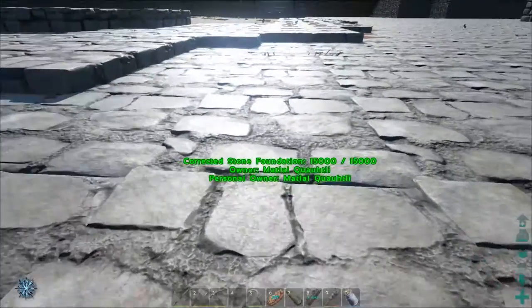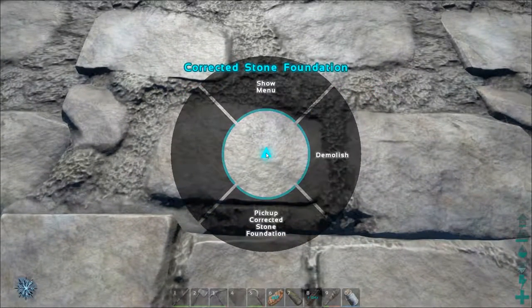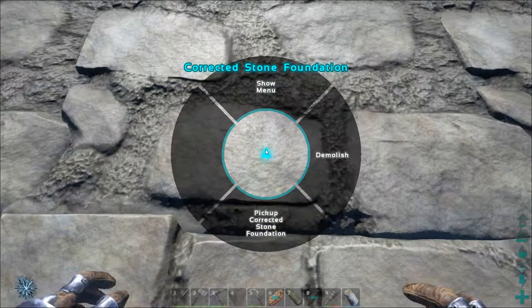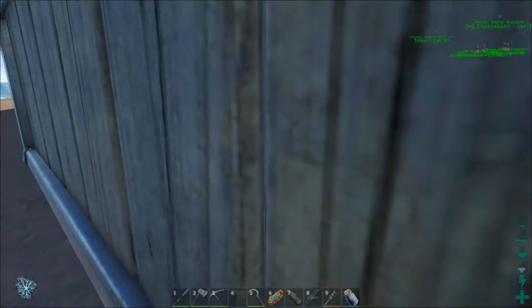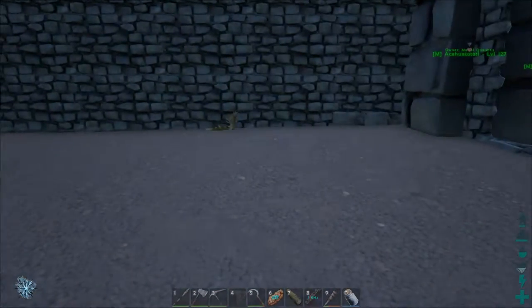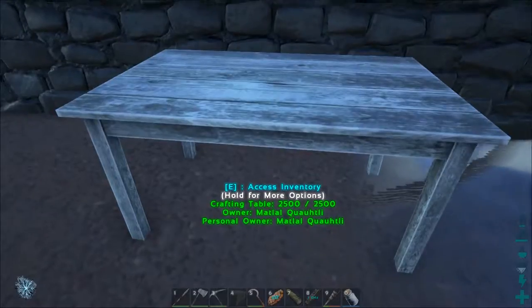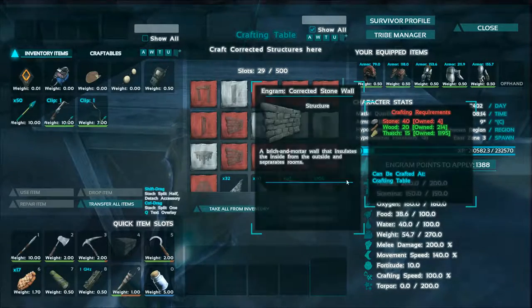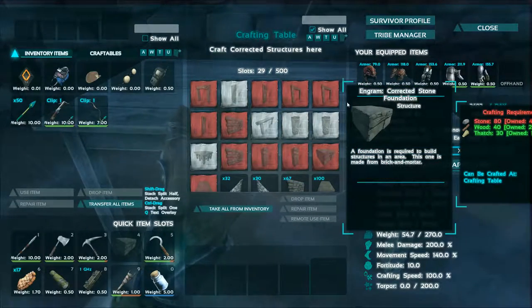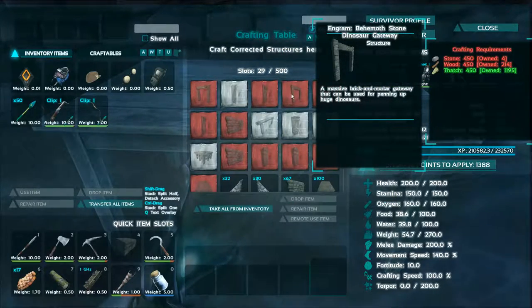Another thing we can do with this mod is build corrected structures like foundations, and those allow you to pick them up again. So once they are built you can pick up a stone foundation for example and replace it. This is quite handy if you place it incorrectly or in the wrong spot — you can always come back and pick it up again without losing your materials and then place it back again. So as I mentioned I have been collecting all the materials and building some parts I need. In the crafting table I have corrected stone walls, corrected stone foundations, corrected fence foundations, and corrected dinosaur gates and doors.